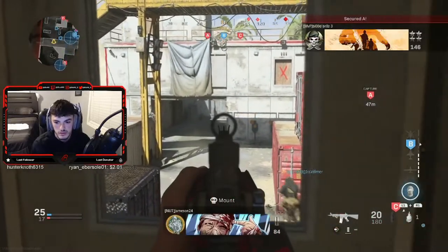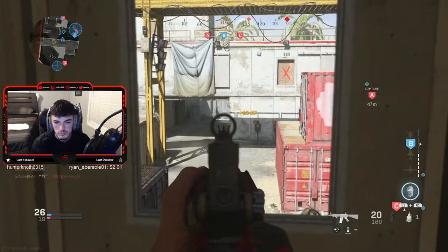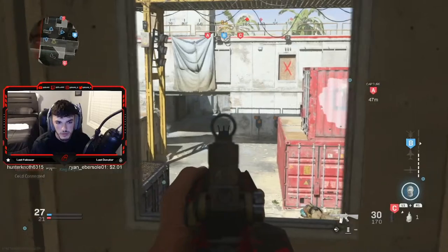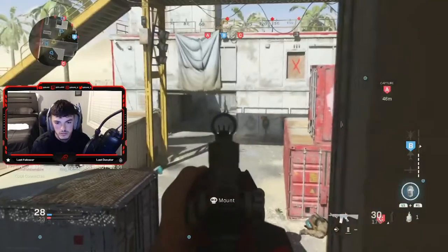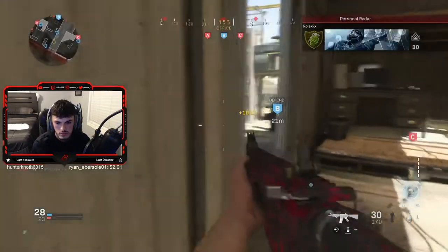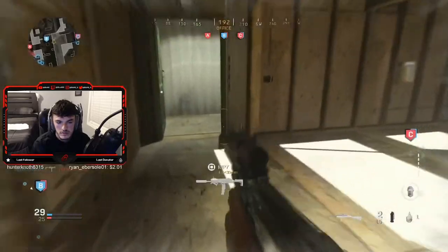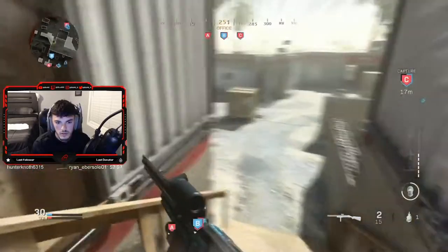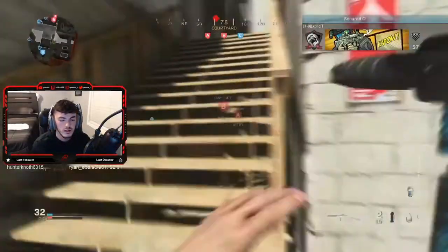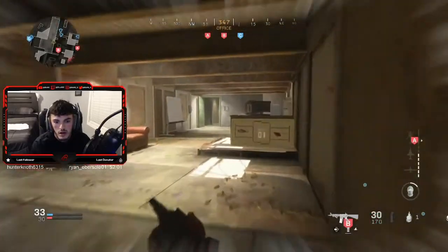I gotta use my UAV for a second here because I'm actually pretty close to my VTOL warship right now — just a few kills away. I just don't know where they're going to be coming from because they do have both spawn flags, which is weird. It sounds like there's somebody over here. I was trying to capture that flag to help with my streaks, but I guess not.